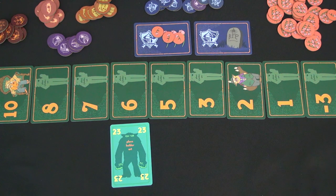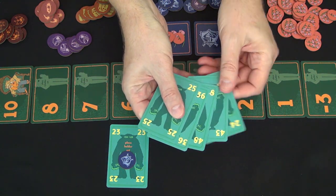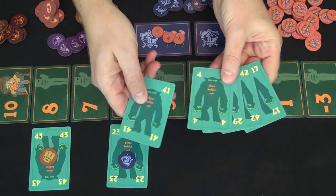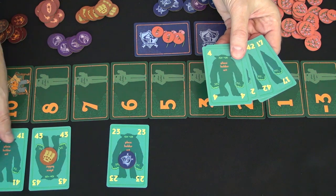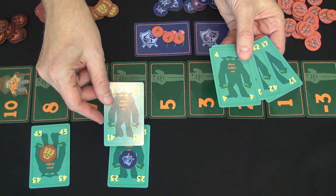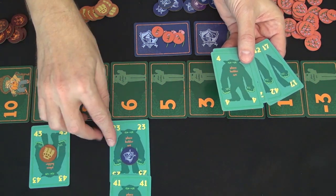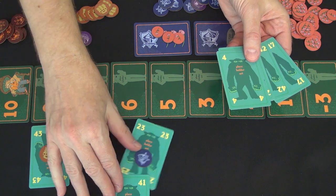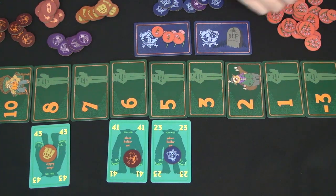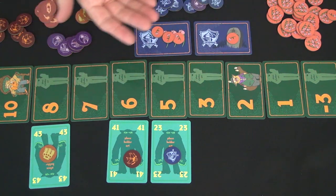Each player continues playing cards. You mark what you win and choose where to place on the chart. For example, 43 wins and decides to place here. Then 41 wins — they can go above 43 or slot down lower, or be aggressive and push someone out. If you go into a spot where someone already is and you're higher, they get pushed down a rank and receive a negative token for falling one space.